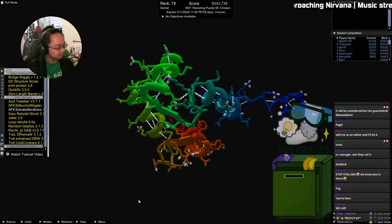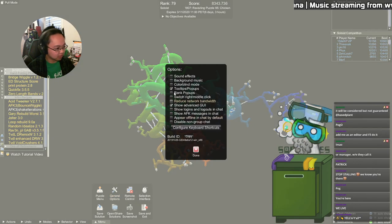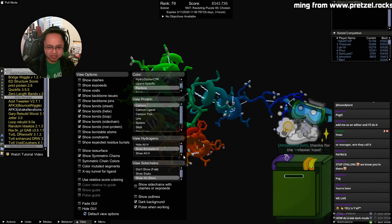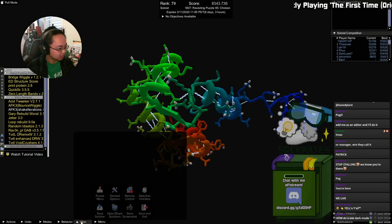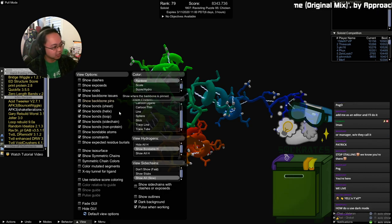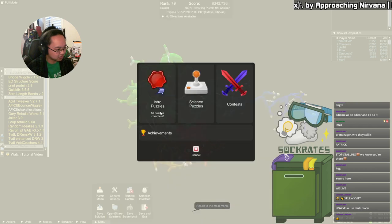This is what my Foldit screen looks like — I use dark mode because dark mode is life. I have access to the full suite of options as a veteran. Go to General Options, then Buzzwords, and turn on Advanced GUI. Dark mode: go into your menu, enable Advanced GUI, then go to View Settings and look for Dark Background. You can also disable the outlines — there's a whole bunch of view options. I'm going to go over the tutorial puzzles and do a sort of pseudo speed run.